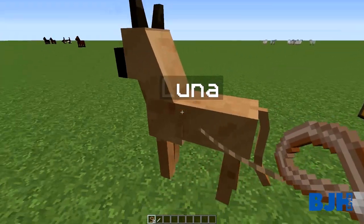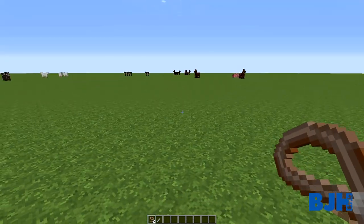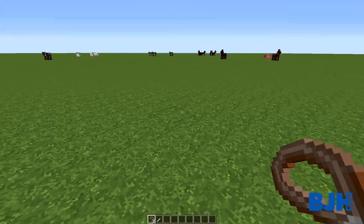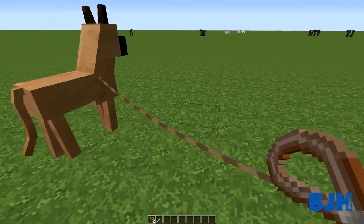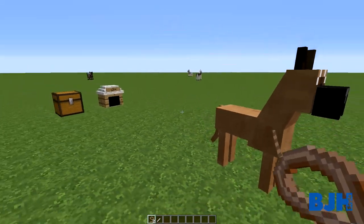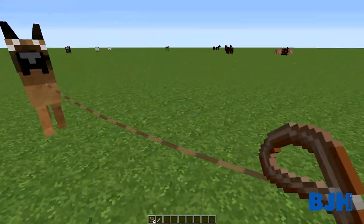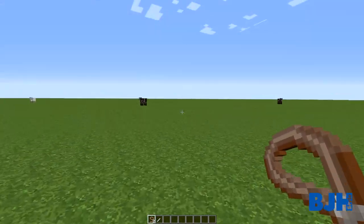So that's basically what this mod does. Thank you guys for watching - download the link in the description below. Download this mod, install it with Forge, and you can play around with your doggies, make dog houses, and walk with them within your Minecraft world.